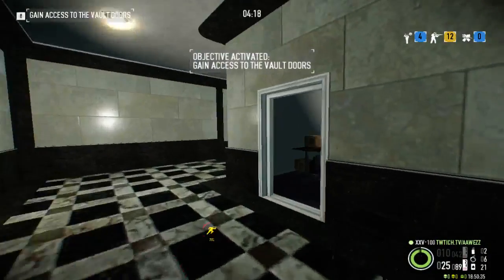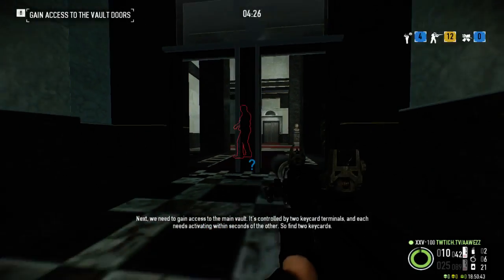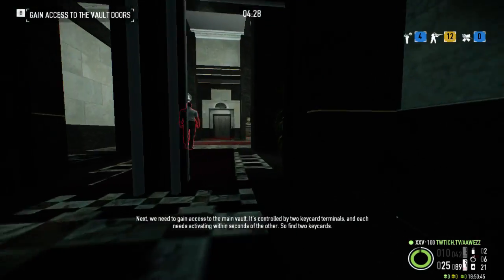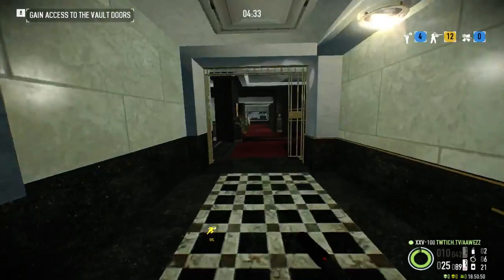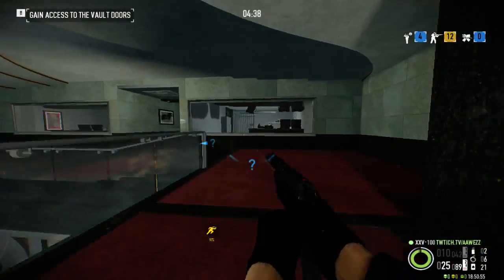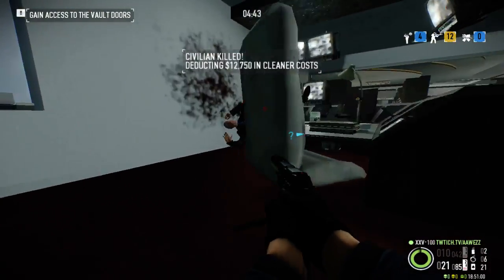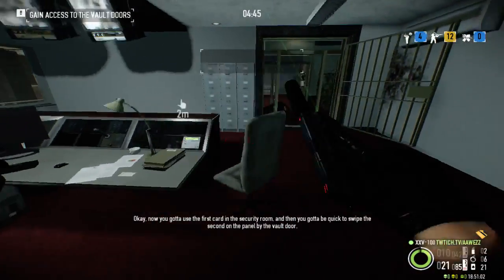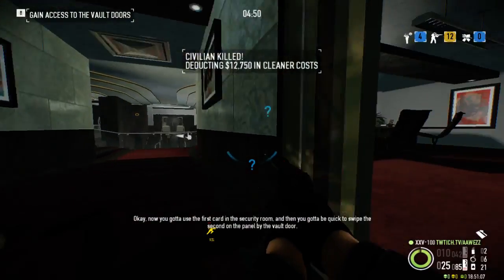Alright, the vault door is open. Time to get to the front and act normal. Next, we need to gain access to the main vault — it's controlled by two key card terminals, and each needs activating within seconds of the other. So find two key cards. Now you gotta use the first card in the security room, and then you gotta be quick to swipe the second on the panel by the vault door.